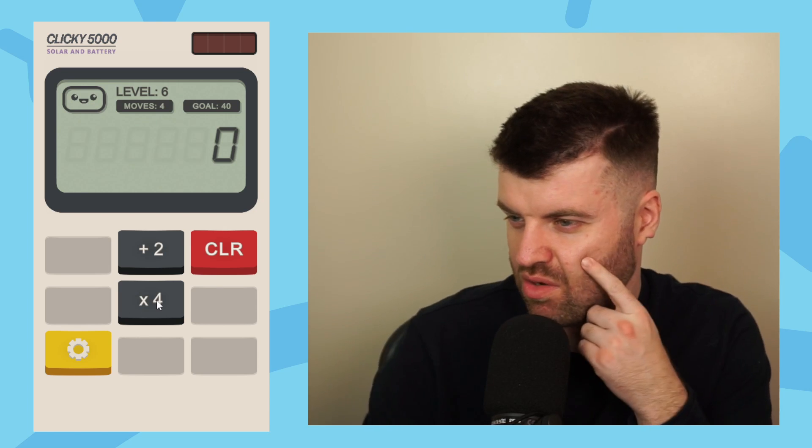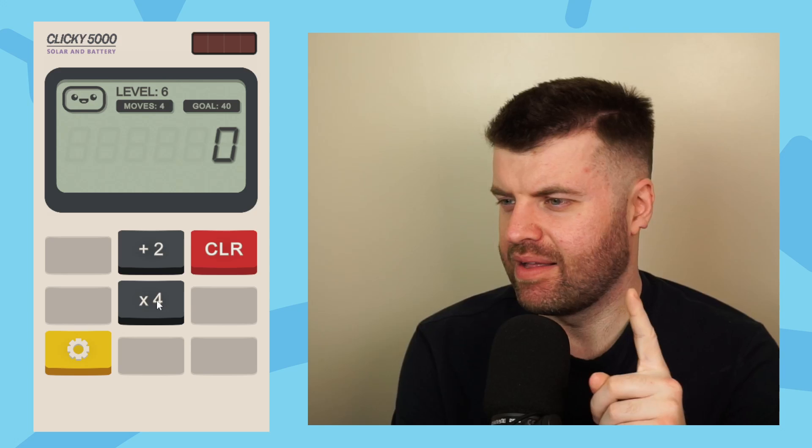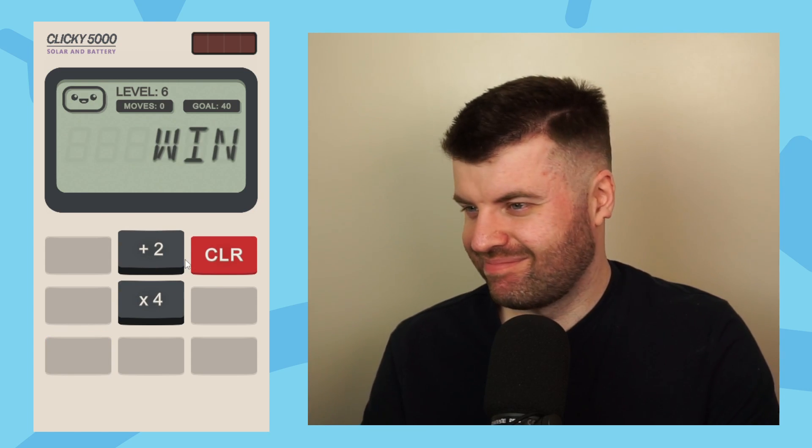Four moves to make 40. Can we work backwards here? Let's think. If I start with two, times it by four, I get eight. Times that by four doesn't quite work. Two times four is eight, plus two is ten, times four — I got this guys. This is proper problem solving. Good for you guys to have a go as well. Pause the video at any point and see if you can work it out before we get there.